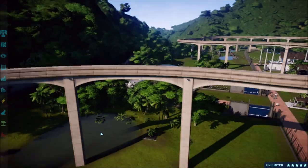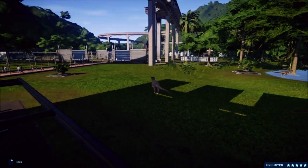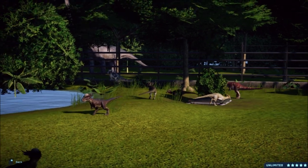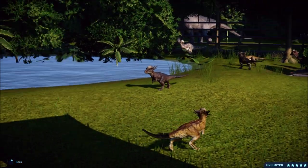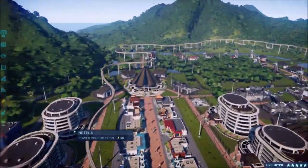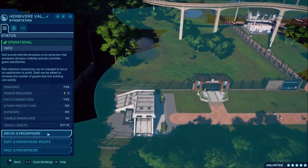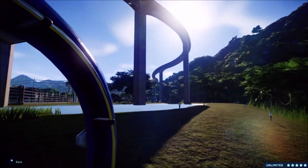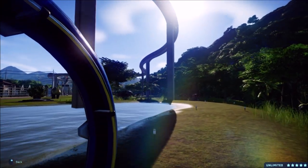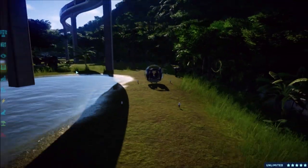Here we have our Ornithomimids where we can see Struthiomimuses and Ornithomimuses just roaming around - nice herbivores. Then over here we have our Pachycephalosaurus enclosure where you can see Stegoceras, Pachys, Dracorexes, all sorts of dinos roaming around in there. You can see through to the other enclosure too. Then we come over to Herbivore Valley - there comes the monorail. We'll probably ride that at the end, so let's go ahead and ride in a gyrosphere.